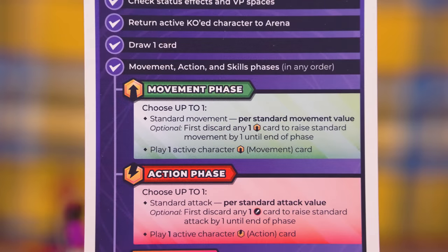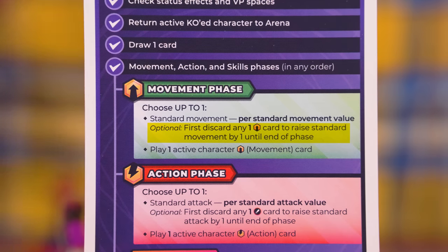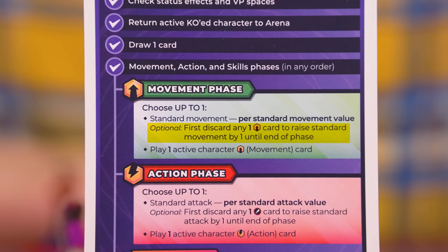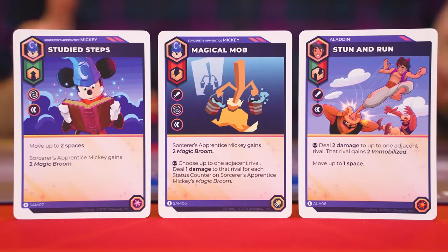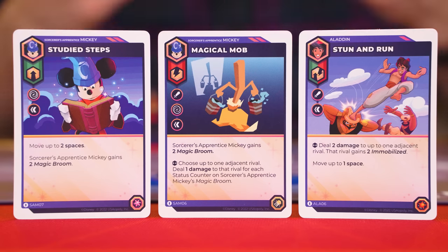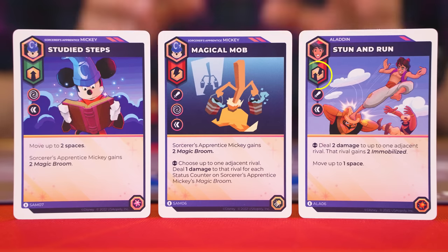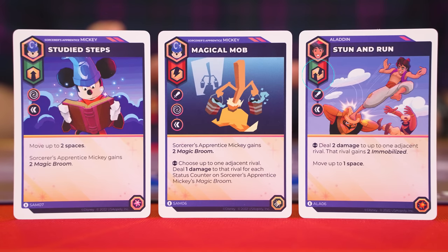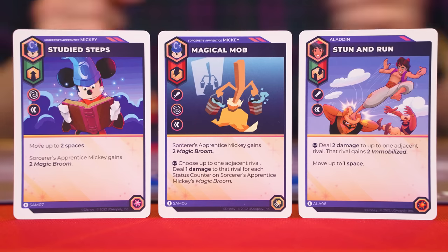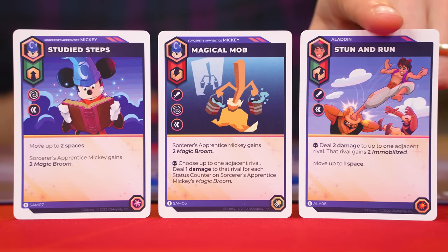The cards in your hand are divided into two main types: movement cards with the movement symbol, and action cards with the action symbol. Some cards show a combination of both symbols, meaning they can be played in either phase. You can discard any card showing the movement symbol to add one to your move value. Notice this area shows which character the card belongs to — even so, you can discard a movement card belonging to any character in your hand to gain the bonus movement point, but at most only one.